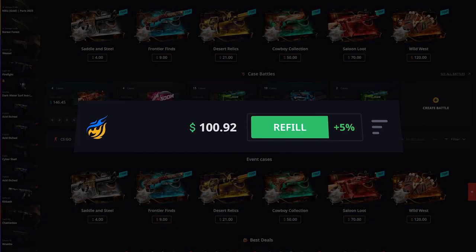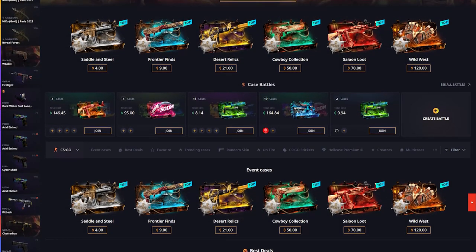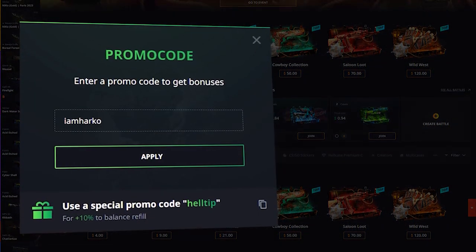Now you can receive free $100 and CSGO skins after your first deposit. Use promo code IAMHARCO.